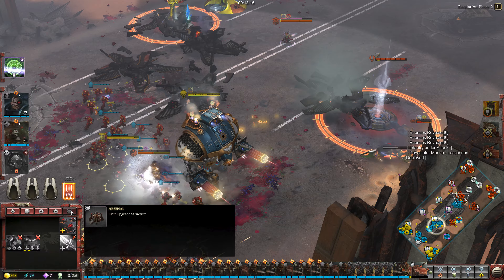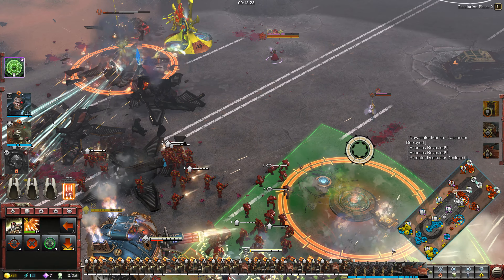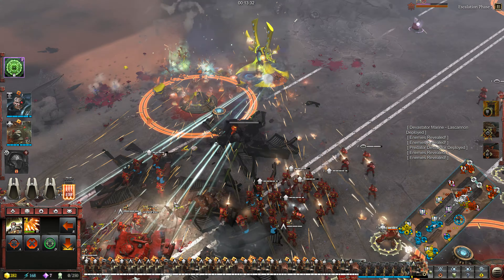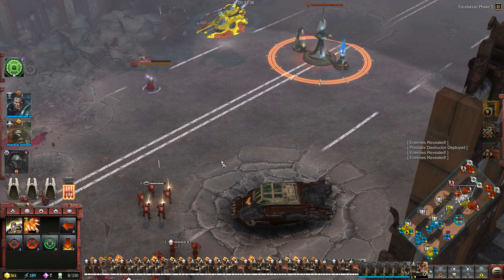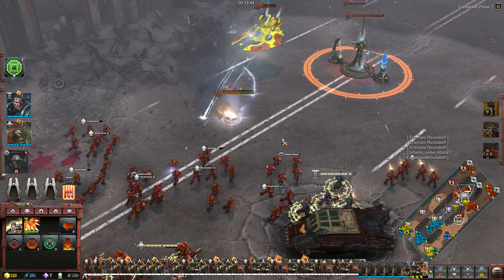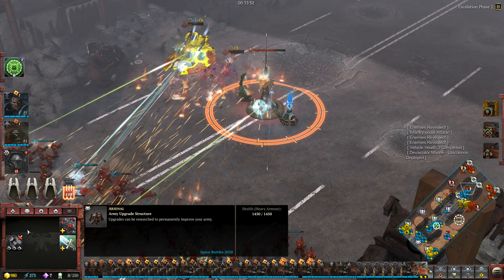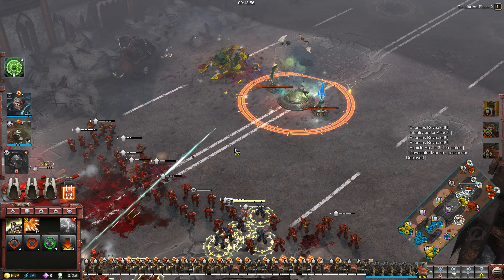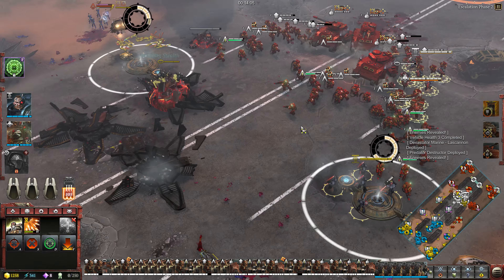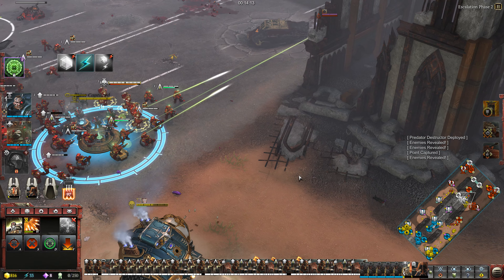Air cannon team deployed. Close. Predator Destructor deployed. Enemies! Preparing lascannon devastator stations for deployment. We're about to attack. Move! We have our orders, brothers. Advancing to engage. Take in position. Dreadnought readying for drop. Deathstorm drop pod readying. Our fate is not dead.